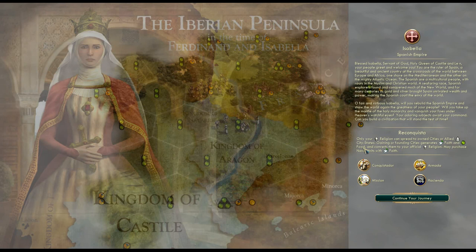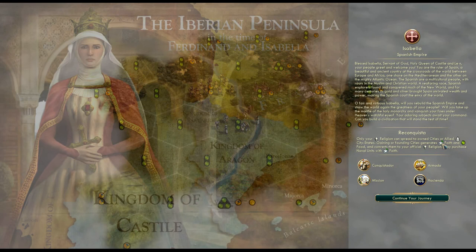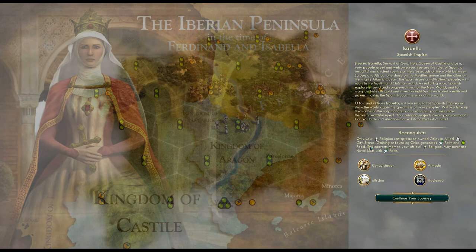Gaining or founding cities generates faith and food. I'm not sure exactly how this scales — it doesn't say it scales with era, but my guess is it does. It starts really well though: 60 faith and 60 food. So we'll have pretty damn strong cities right from the start, and that 60 faith is almost enough to start with the Pantheon. I'll have to think about how we start exactly — whether I still want to go for Stonehenge, or start with a Shrine, or delay the Monument a little bit. But again, this gives us more room than most other civs.